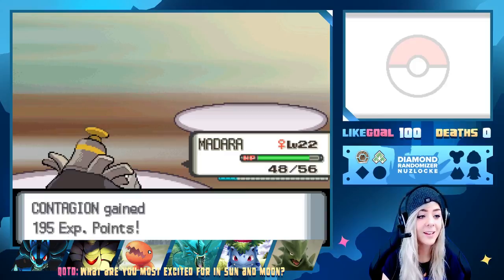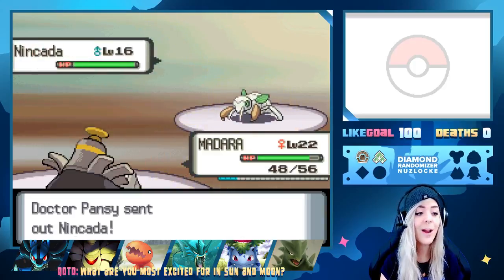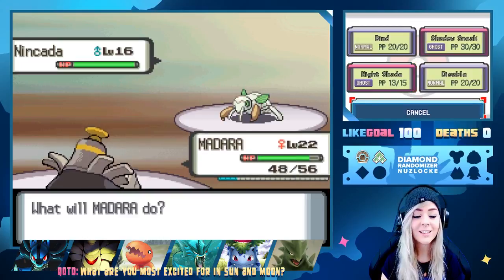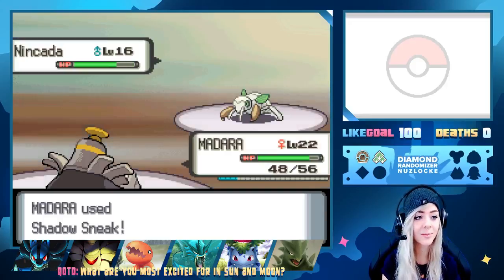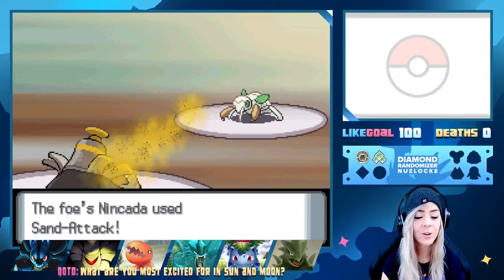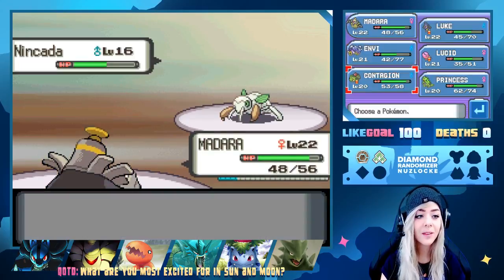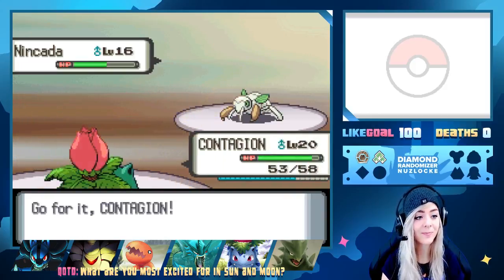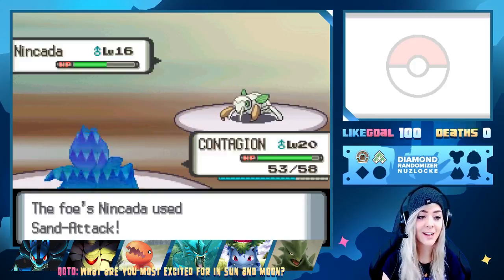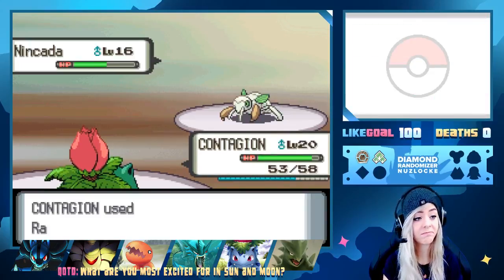We got like no experience from that, but Contagion gets 195 XP and levels up. Now we have Ninjask. I'm going to Shadow Sneak because I'm really worried this thing's gonna set up Harden. It's gonna Sand Attack us. Ninjask is Rock-Bug right? We're sand attacked, not doing over half, so we're bringing in Contagion to put in the work. I love that cry. It keeps Sand Attacking — probably doesn't have anything to hit Ghost types. We're just gonna Razor Leaf and call it a day.